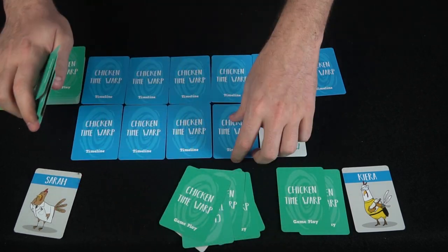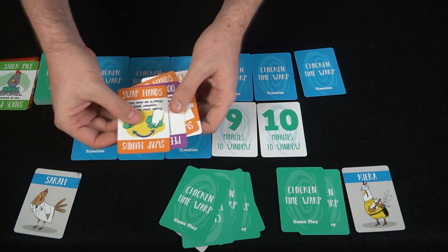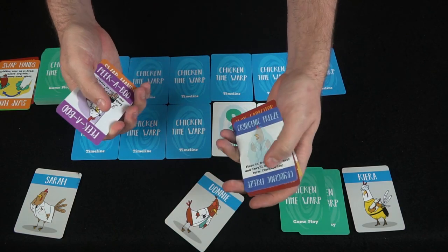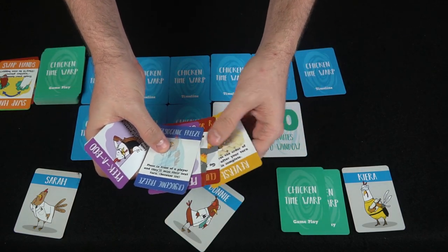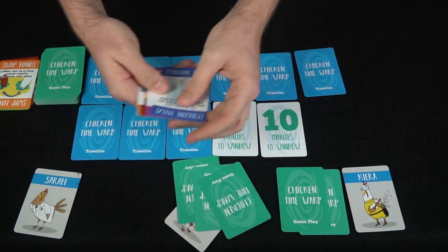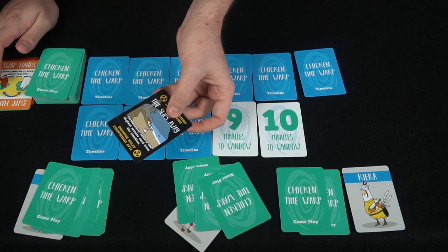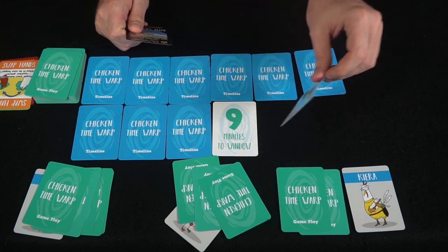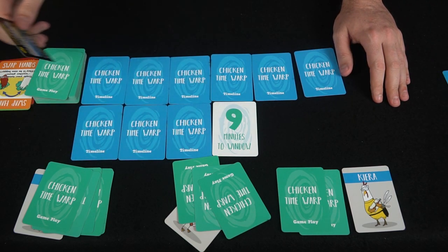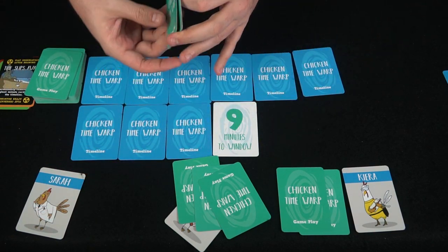The next player flips over a window card — nine minutes to the window — and plays Swap Hands with another player. He discards the Swap Hand card and trades hands. If the other player had a block swap they could stop it, but they don't, so the swap happens. Then he draws a card — it's a Time Slips Away card, which means that card is gone forever and removed from the game. Even if someone has a Clucks Capacitator, the timeline won't get back down to 10.